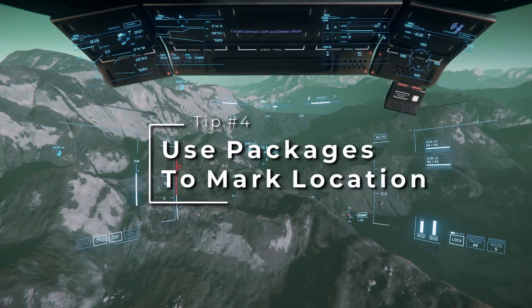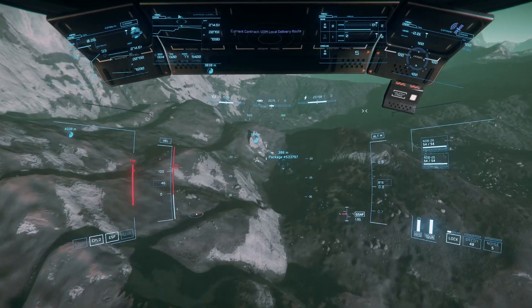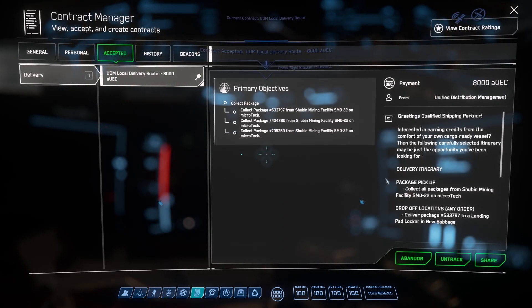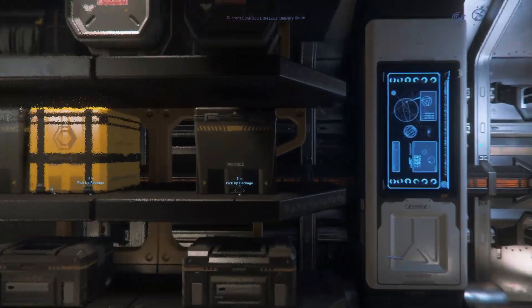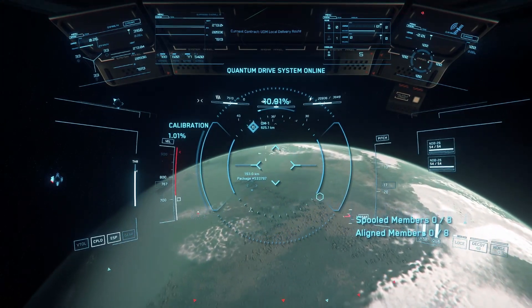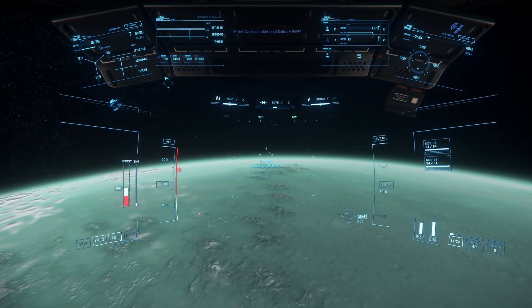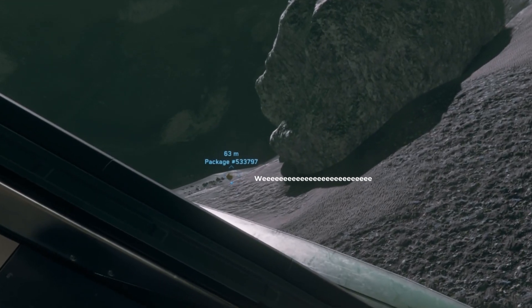Tip number four is to get yourself some location markers. While we don't have the ability to create private location markers right now, there is a way to mark locations of a nice deposit to come back and revisit later on using package delivery missions. Open your mission manager app in your mobiglass and accept a package delivery mission, preferably one where you can collect three packages from one location. Then track the mission and pick the packages up with your mining ship. While the mission is tracked, each package will show its location on your heads-up display, allowing you to go to its exact location. These packages can be left on planet surfaces or dropped into an asteroid field to mark locations of good deposits. The downside is that you cannot quantum travel to the package location directly, so you'll be doing some potentially long-range travel.